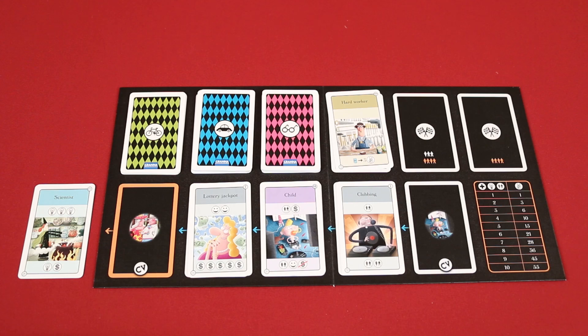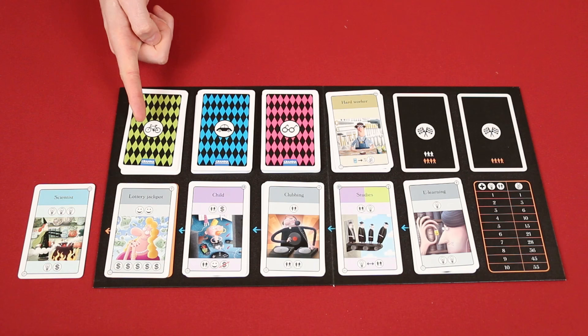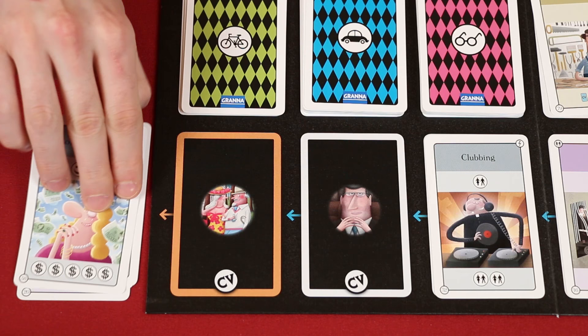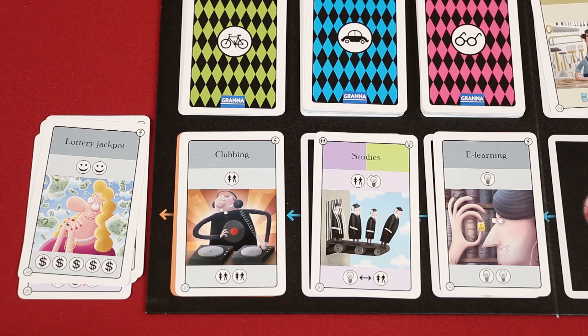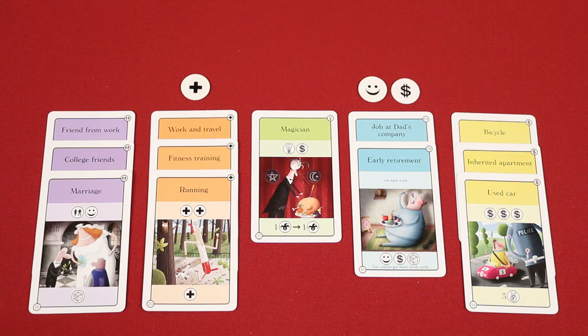The last thing a player will do on their turn is clean up. First, slide all remaining cards in the track to the left to fill any gaps. Then add cards from the young adulthood deck to the right of the track, filling in any empty spaces. Once that deck runs out, you'll use the middle age deck, and finally the old age deck. If the player to the right of the starting player just took their turn, the leftmost card of the track is placed into the discard pile before adding new cards — this marks the end of a round. If playing with two players, the leftmost card is discarded at the end of each turn rather than when a round ends. Lastly, a player discards all dice and updates their tokens, ensuring they have those in front of them that match the cards currently on top of the piles in their CV.